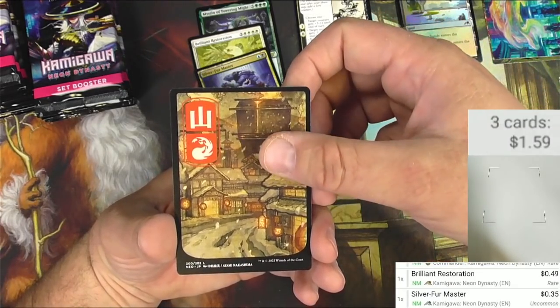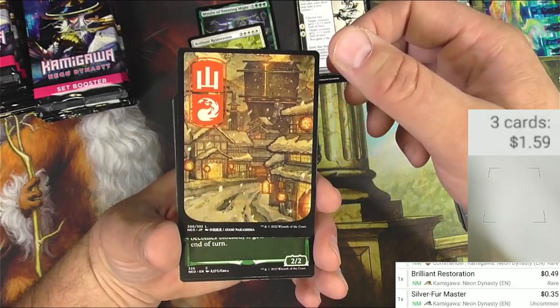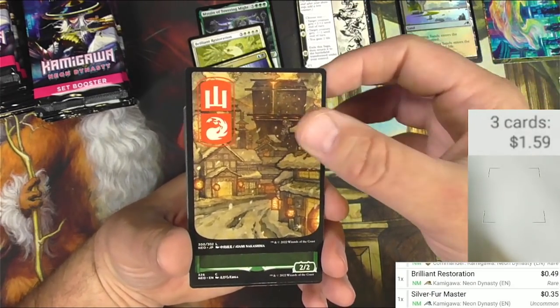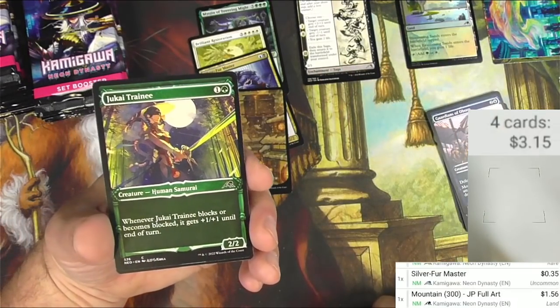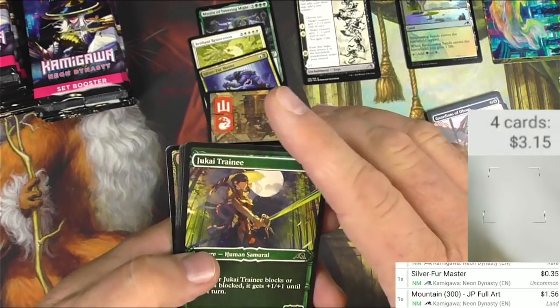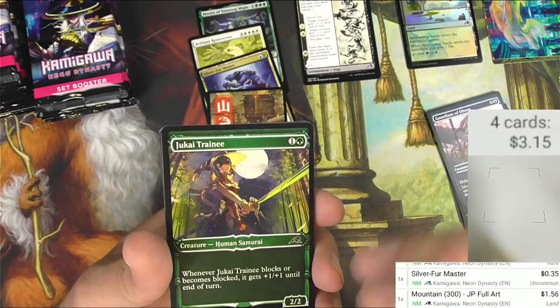Here's the lands — we got a full-art Kamigawa land, that's pretty cool. I assume that says Mountain because it will tap for one red mana. That's a full-art mountain, very cool, love it. Jikai Trainee — this style is not too anime for my taste so I like it, I can hang with these alternate showcase arts.